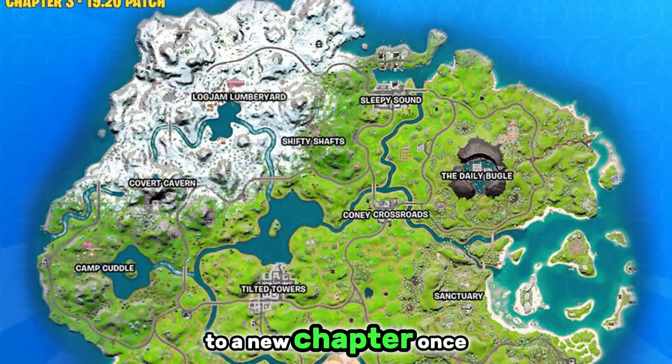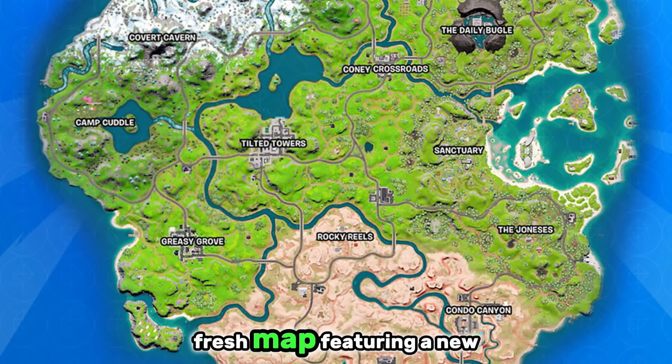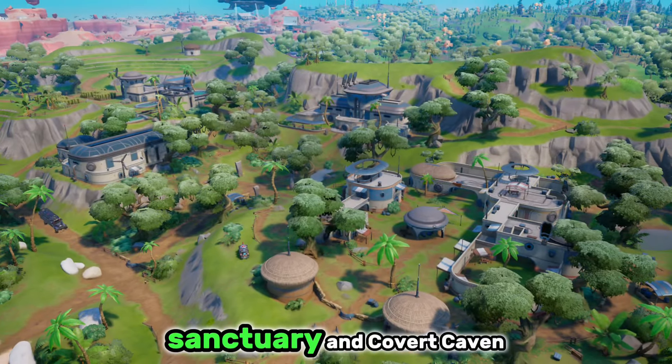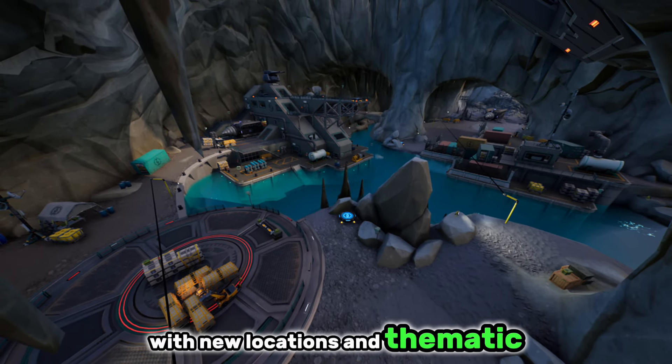And then we were introduced to a new chapter once again, with a brand new island in Chapter 3. This kicked off with another fresh map, featuring new biomes and POIs like the Daily Bugle, Sanctuary, and Covert Cavern. Each season brought unique changes, with new locations and thematic shifts.